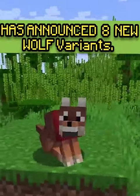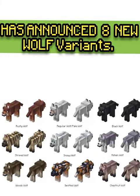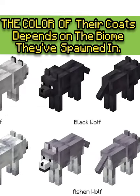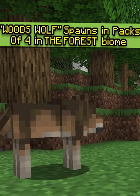Minecraft's official YouTube channel has done a video called Minecraft Monthly covering 8 new wolf variants. The color on their coats depends on what biome they spawn in. The Wood wolf spawns in packs of 4 in the forest biome.